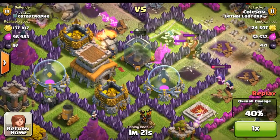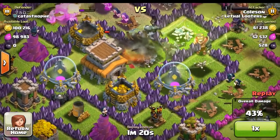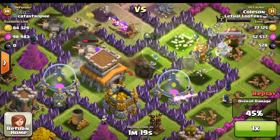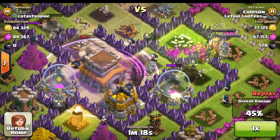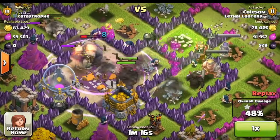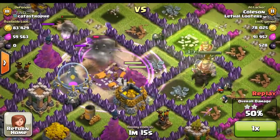The rage spell comes down from the skies, helping the mighty pekkas destroy the town hall. It is only a matter of time before it shall fall. The rage spell moves in destroying everything in its path. The pekkas slash away at the mighty town hall. Almost a two star victory — 48% achieved. Two stars for Cole already.